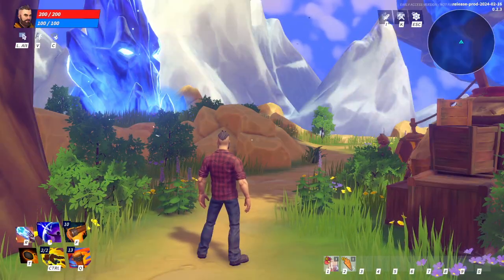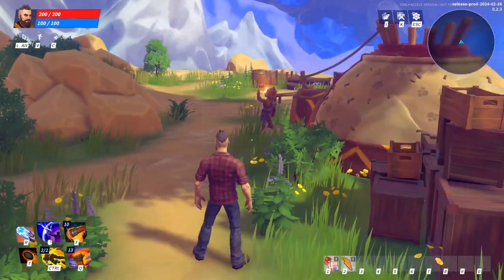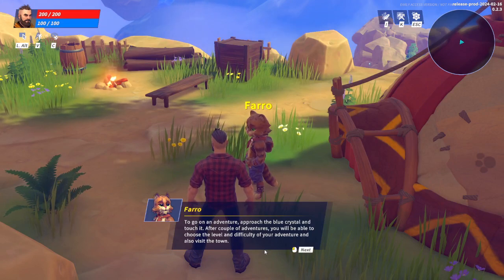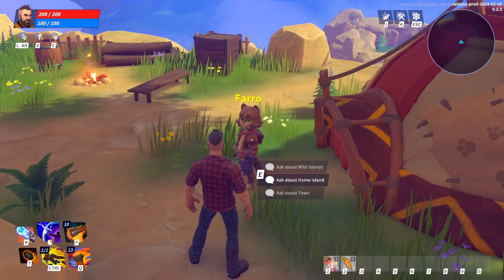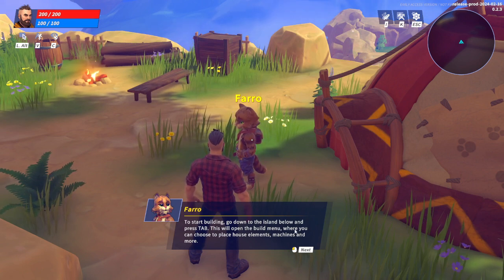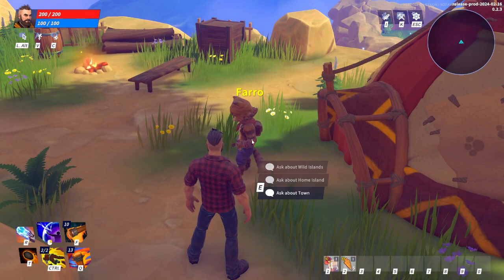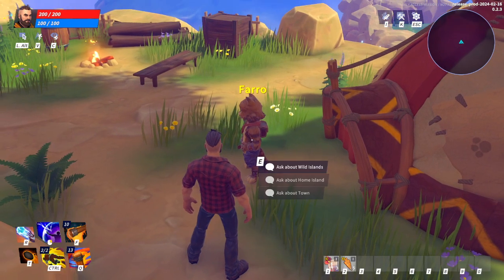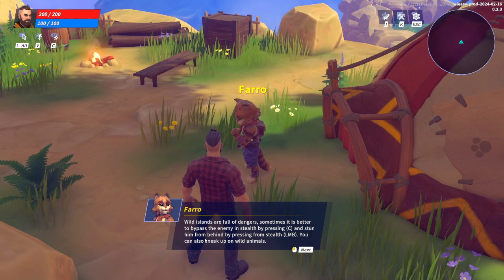Remember, links will be under the video in the description section. Oh nice — like there's no tutorial. Let's talk. Home island — let's do that. 'To start building, go down to the island below and press Tab. This will open up the building menu where you can choose to place house elements, machines, and more.' You can move to the town with the help of the blue crystal after visiting the first three training areas. Wild islands are full of danger — sometimes better to bypass the enemy in stealth by pressing C and stun them from behind. You can also sneak up on wild animals.